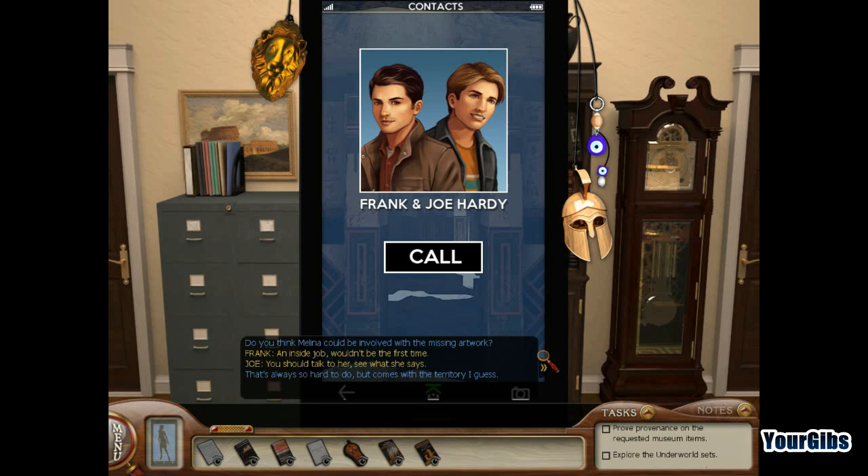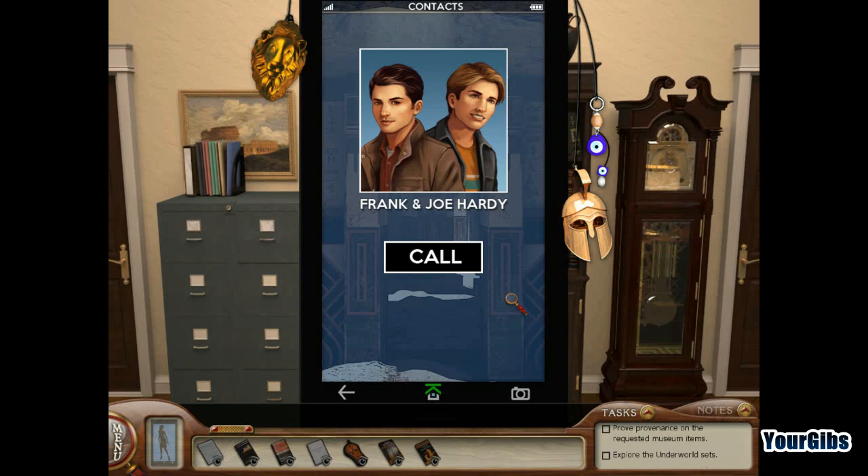Nancy asks if Melina could be involved with the missing artwork — an inside job. Joe says it wouldn't be the first time and she should talk to Melina. Frank jokes about being direct: 'Are you the type of terrible person who steals?' Nancy also found a list in Gregor's bag with names: Mikhail Dimitrov, Grant Nagy, Etienne Martine, Kurt Mueller, Emma Portnoy, and Costas Bezos. Frank and Joe say they'll look into it.